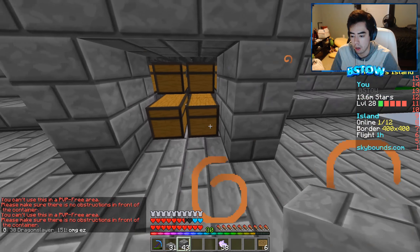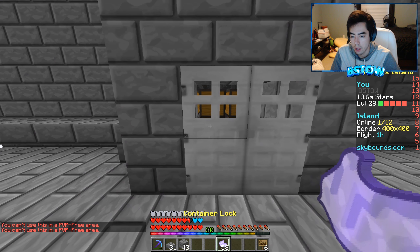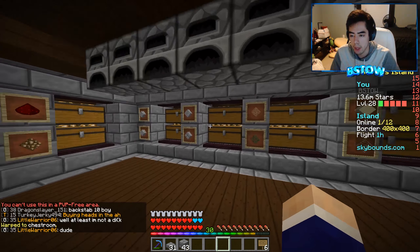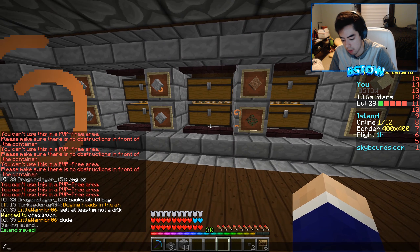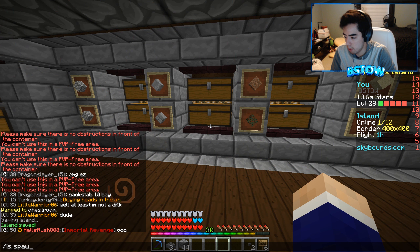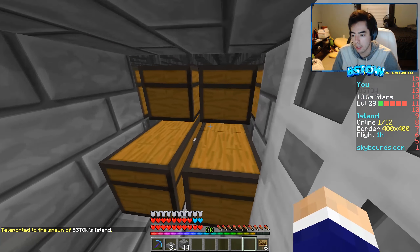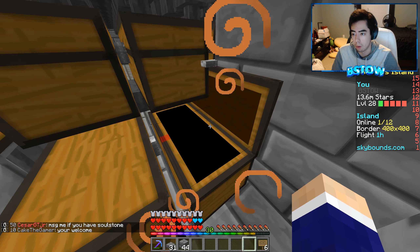We're gonna have to put a door then, so this will come out a little farther than expected. I'm gonna use stone buttons — go back to my chest room and grab two pieces of stone, make them into buttons. Let's put the buttons on and then boom — we can get in here. Wow, that's actually a decent amount of iron already! That's insane — holy moly!